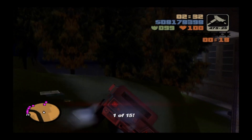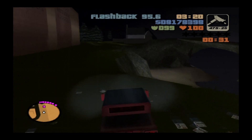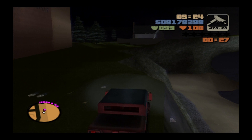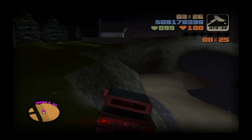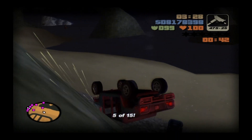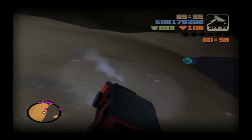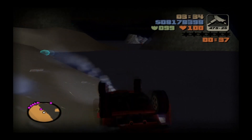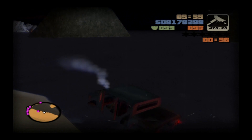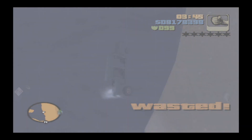Second attempt: I get the one under the train track more easily and the ones by the beach, and I'm back up onto the mountain. I reach that big drop and try to be careful - but the car rolls all the way into the fucking water. Mission failed. I had no way of stopping that car from rolling off the cliff. That's just bullshit - they knew what they were doing when they placed that checkpoint there.